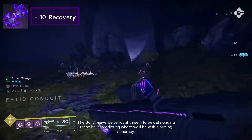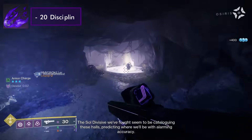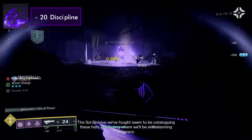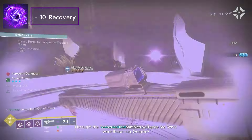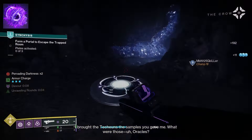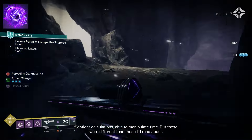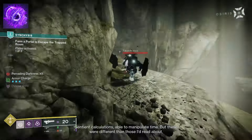Echo of Starvation allows picking up an Orb of Power to grant Devour for 5 seconds. Echo of Undermining causes Void grenades to apply Weaken on hit for 5 seconds. Lastly, Echo of Vigilance grants a Void Overshield for 5 seconds upon killing an enemy while at critical health. This Overshield duration is increased to 7.5 seconds with the Echo of Persistence. An 8-second cooldown is incurred after activation.